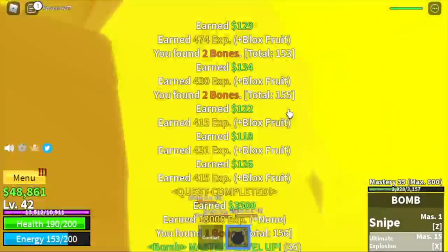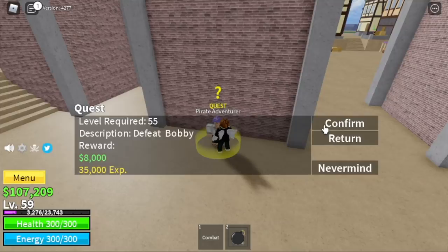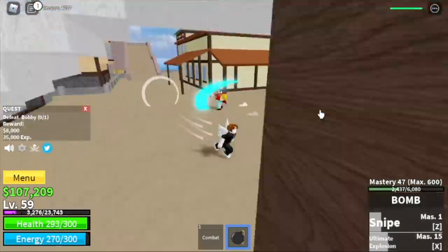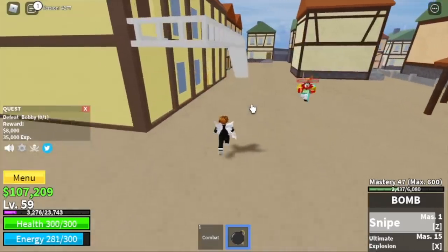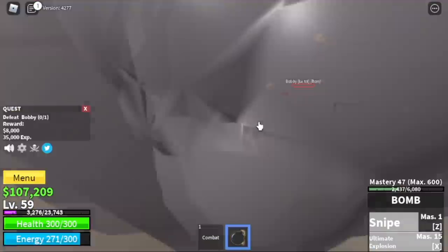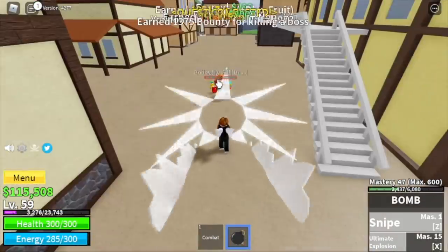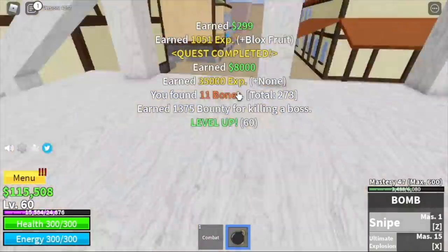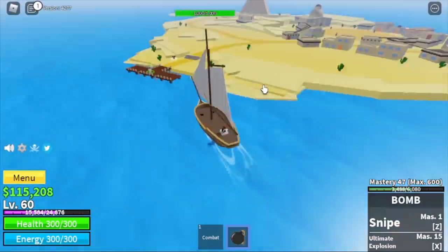You need to do the luring twice to level up. At level 55, you can start defeating the mini boss in this island, Bobby. Just dodge the skill, use your Z skill, then your X skill. Make sure to dodge after. The goal here is level 60, and after that, off to our next island, the Desert.